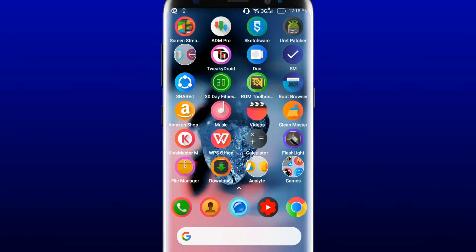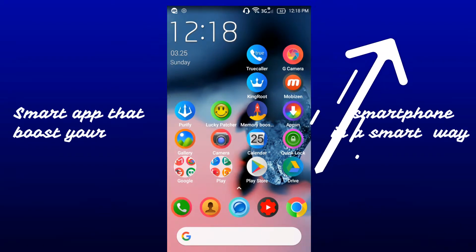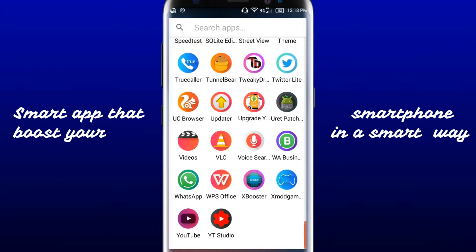First of all, you need to download the Xbooster app from the description. I have also provided the premium version in the description, but you need to have the FBN app. If you don't know how to use it and are new to it, you will find a video in the cards. Open it from the installation window directly or from your app drawer.